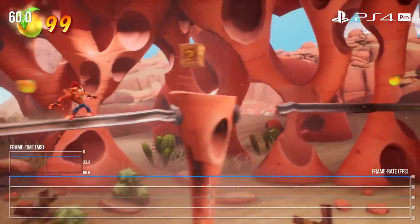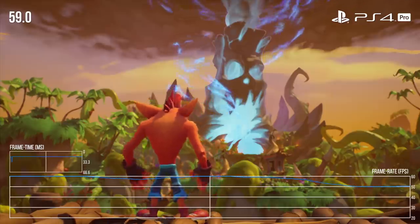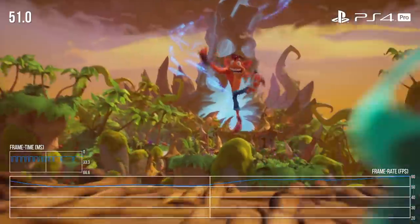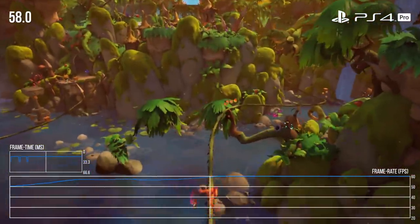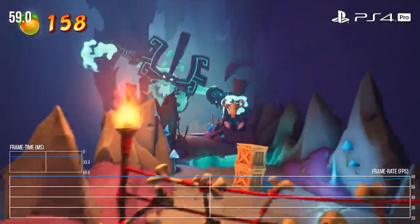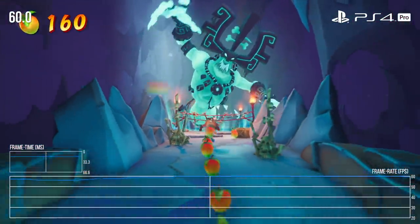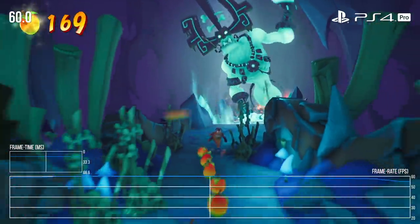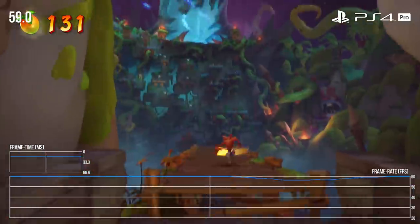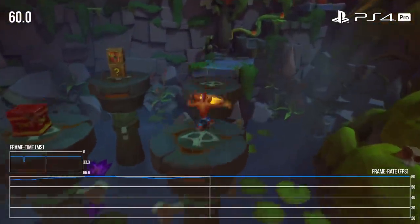The PS4 Pro comes in second place. It's nearly as solid as Xbox One X, but I noted additional drops at various points throughout — nothing too severe, it really just dips into the 50s, especially during cutscenes. The heavier levels definitely fail to hold 60, but it's close enough so it's not a big deal overall. Both PS4 Pro and Xbox One X offer an excellent experience with the level of performance you'd want in a platform game like this. The PS4 Pro version definitely isn't as refined as Xbox One X, but they're both solid.